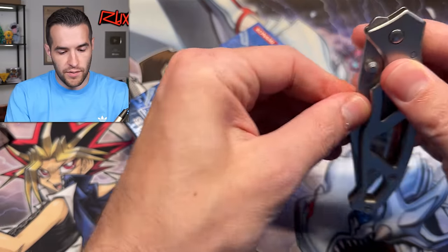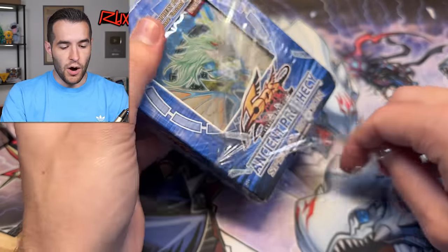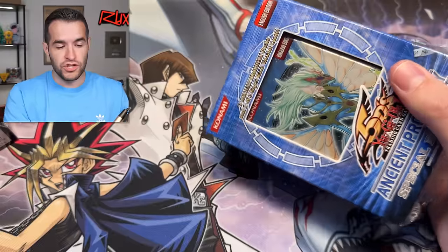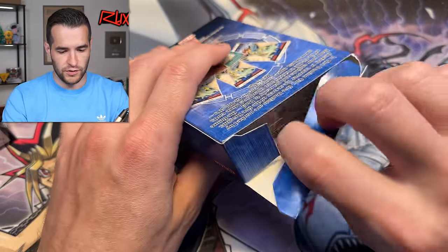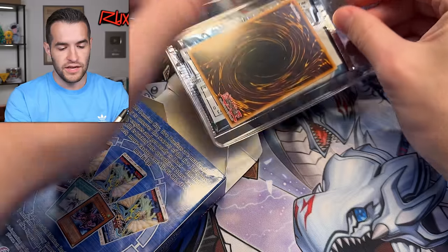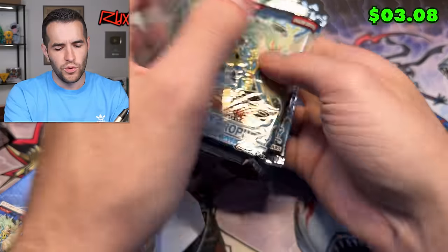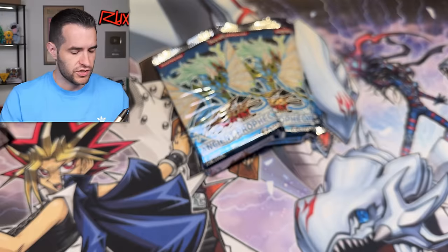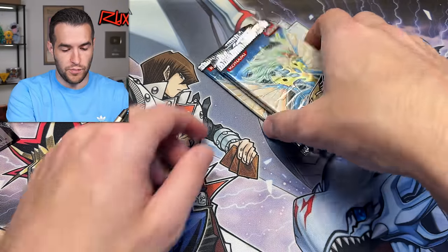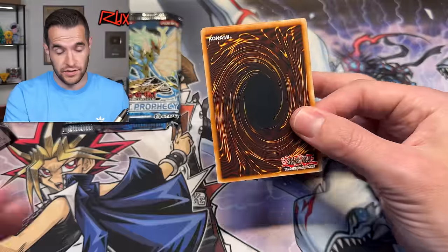We have the Ancient Prophecy special editions. Here we go. I'm excited about this video. These special editions are not cheap anymore — especially the Duelist Genesis and Crossroads, but in general none of these are very cheap. Let's see what the promo is that could add some value. Solar Recharge. What's the one that has the Red Eyes Wyvern — is it this one or is it Stardust Overdrive? Either way, they're both going to be pretty valuable additions if you can pull them. That definitely counts, the promo.